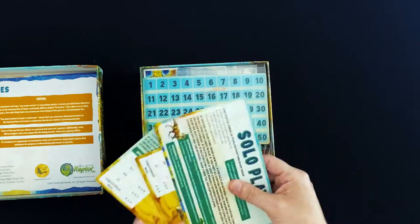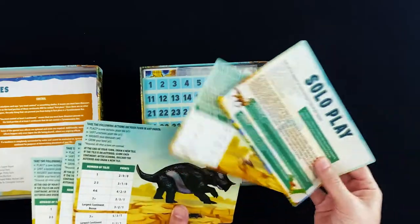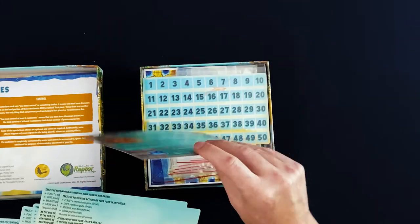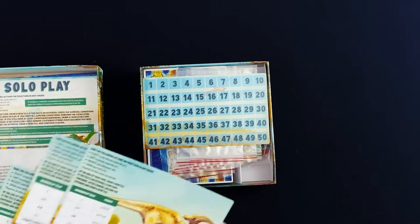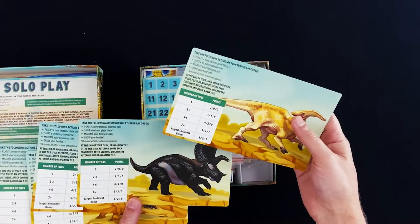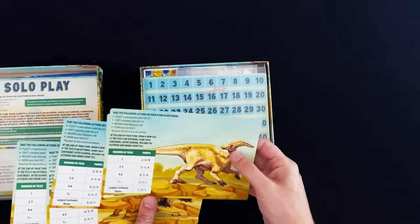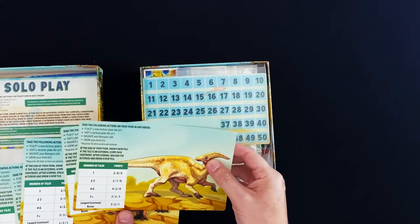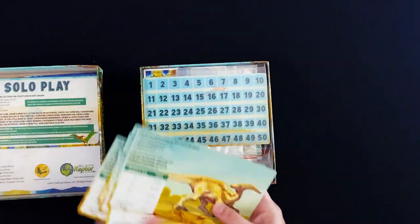Here we have the player boards — the player reference cards. These are card material, not cardboard. Each one has a different dinosaur on it but everything's pretty much the same, just different artwork. The back has the different types of dinosaurs as a reminder. There's nothing variable about them beyond just the artwork on it.